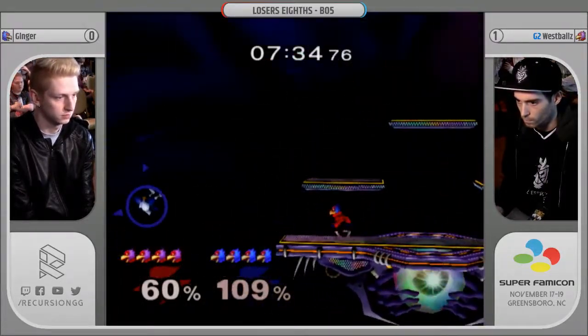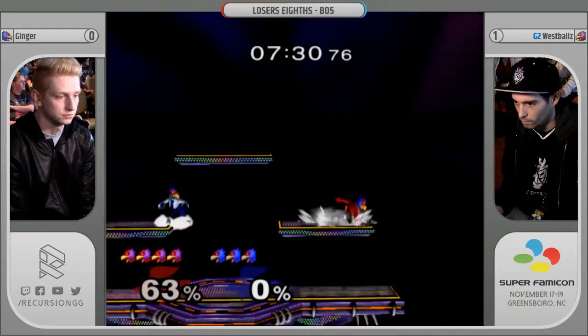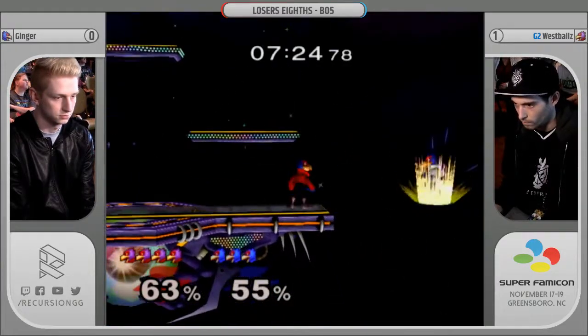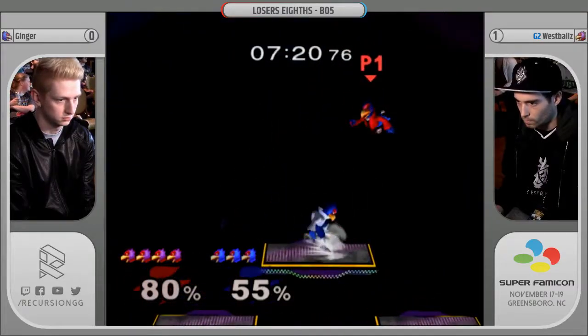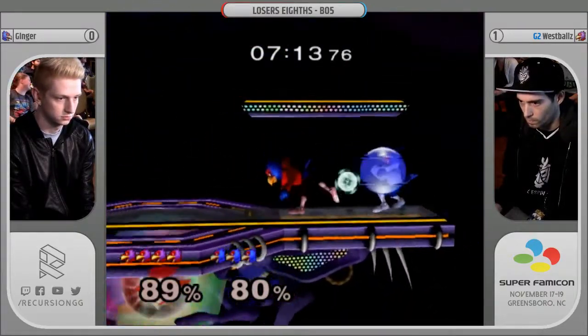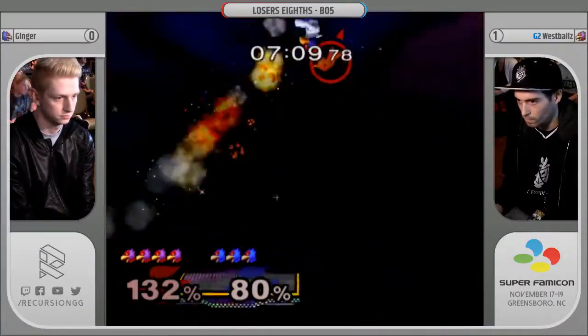West Falls is already turning up the pace in the second game, feeling that momentum from the first game. He has complete control of the stage, which allows him more options than Ginger, who has to fight out of the corner. You can't chase Falco in the air like that or else this is going to happen. Nice pear string from West Falls — I thought he was maybe going to convert his stock off that. No big conversions yet, but West is scraping just a bit better and inching out further with his lead.